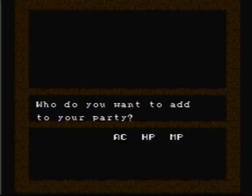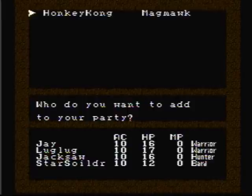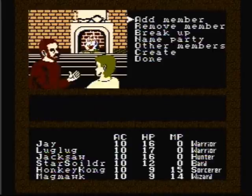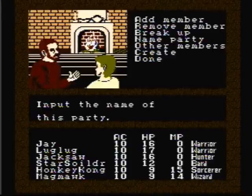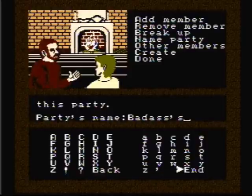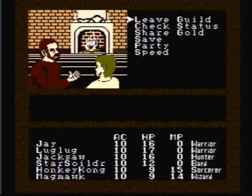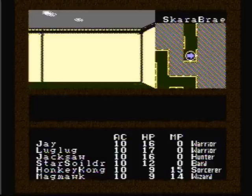The next thing we want to do is create a party, so let's just add everybody we just created. The next thing we're going to do is name our party, and since our party is full of these, we're going to name the party Badasses. Now let's leave the Adventurer's Guild and get this game started.